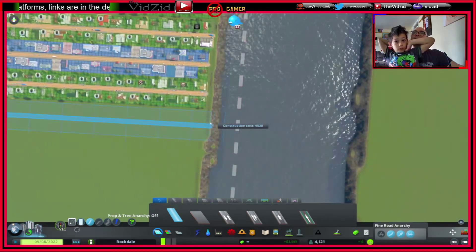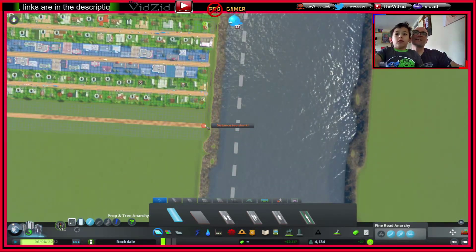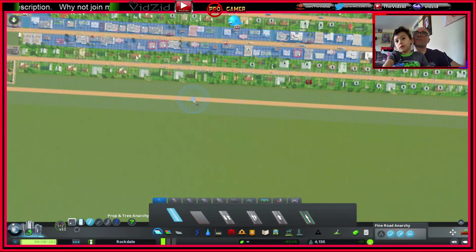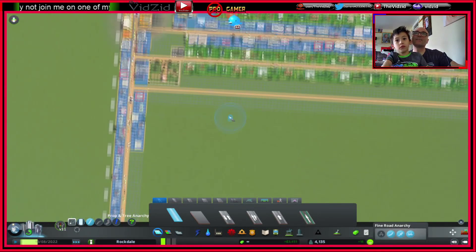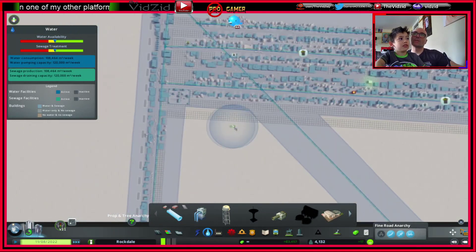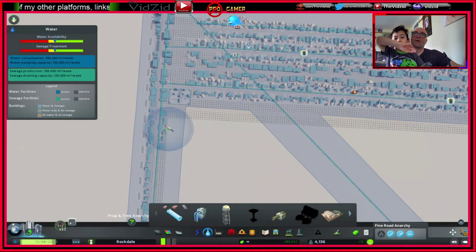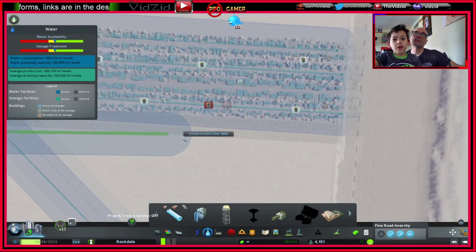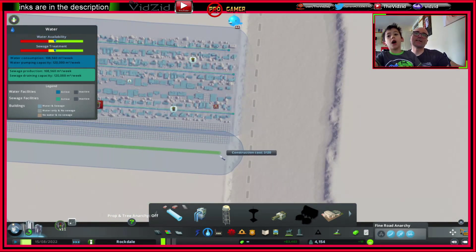All the way to the end, yeah. It's red because you can't build over the top of it like that. Let's just check and see if this has got water — it has not! Oh my gosh. Put one there and go all the way to the end.